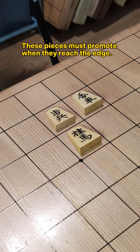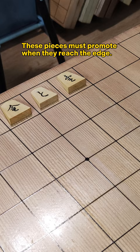It's illegal to have two pawns in a column. These pieces must promote when they reach the edge. You cannot drop a piece with no valid moves. Pawn drop checkmate is also illegal. If the opponent cannot escape, it's checkmate and you win.